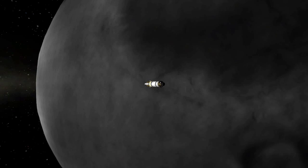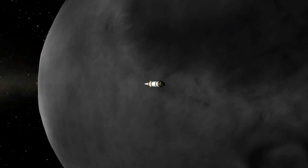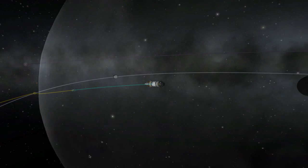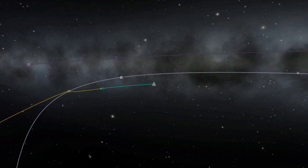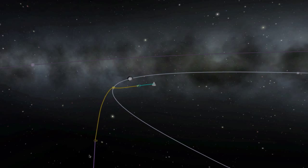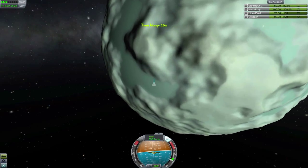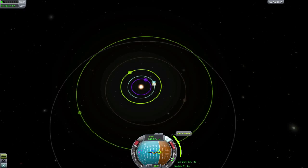From there, you have tons of things you can do. You can start a space station or do some science. You can even head on down for a landing — that's up to you. What we learned today about timing our transfer orbits and orbital periods can be applied to get to any celestial body in the game, be it the Mun, Minmus, or even other planets like Duna, Eve, or the Joolian system. Now that you know the basics, maybe you can figure those out for yourself.